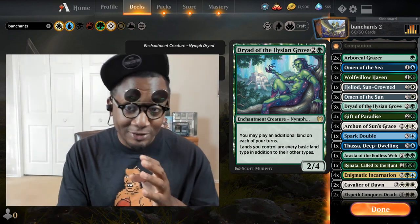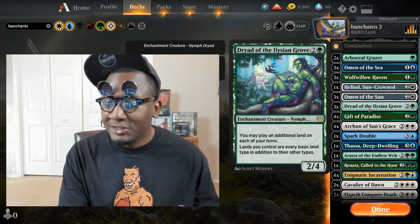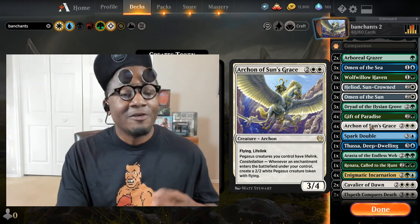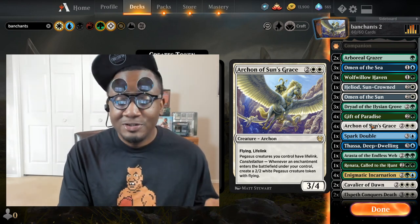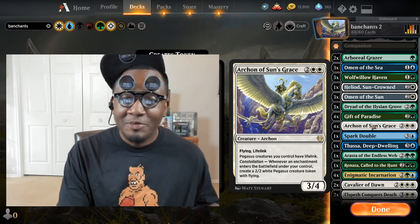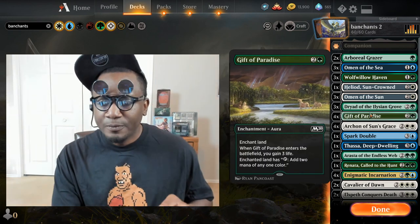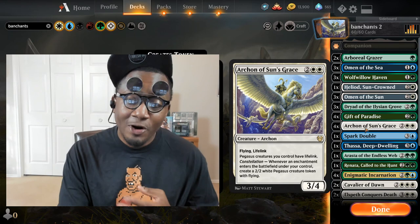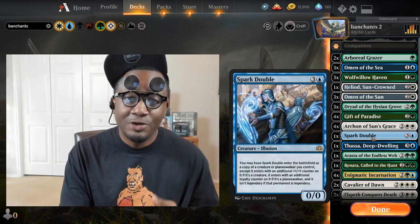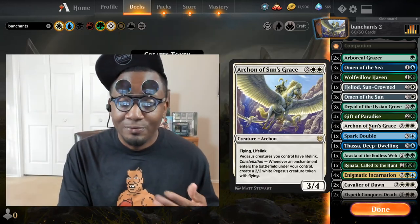Now you have your Dryad in play — she protects you against aggro and mid-range strategies, good defense. But then on your next turn, you can sacrifice her and fetch up Archon of Sun's Grace. From there you just start generating Pegasus tokens with lifelink and you get so far ahead of the game very, very quickly. If you untap with Archon of Sun's Grace, you pretty much should win the game. We have 11 three-drop enchantments to help fetch up Archon — the deck feels like we're running eight copies of Archon. Even if they remove it, you have so many three-drop enchantments you can just fetch another one at the end of turn.